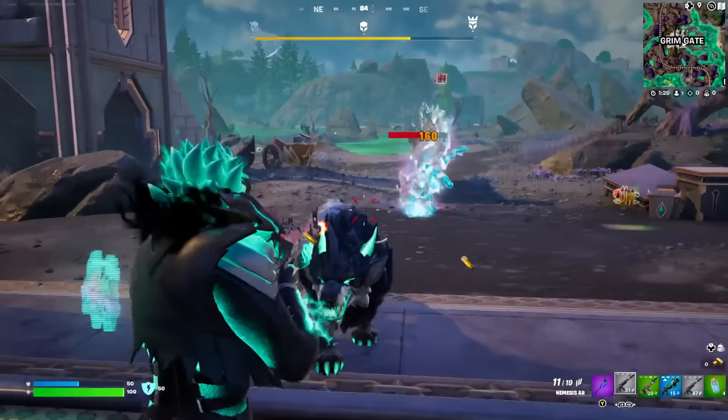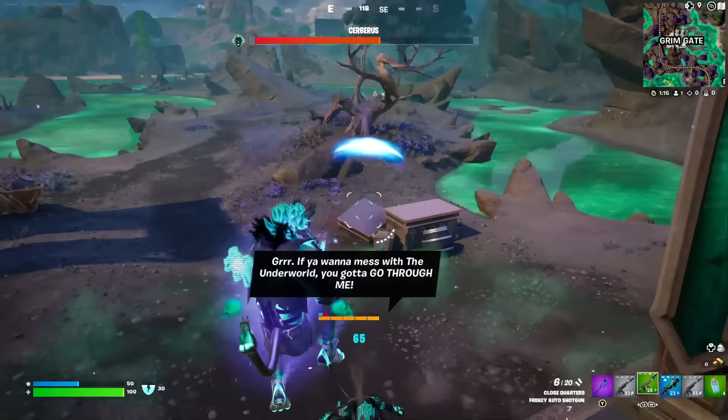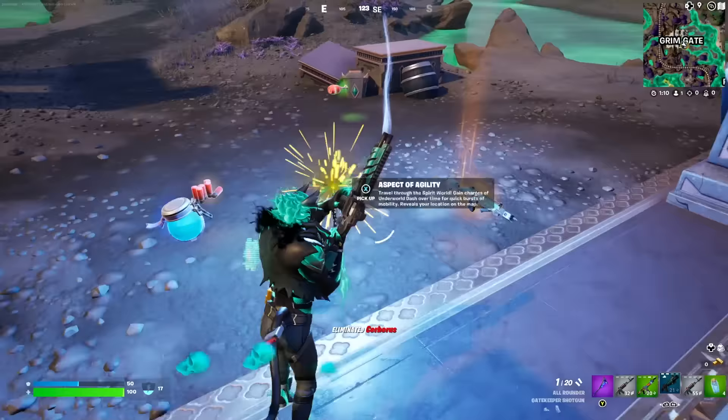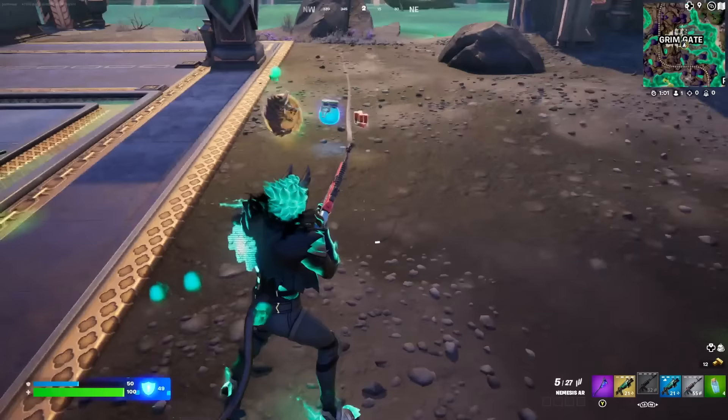He won't spawn straight away — he'll first spawn his wolves. You've got to complete two waves of the wolves; they're very easy. They've got a long spawn animation so it gives you a lot of time to shoot them and they probably won't even hit you. As long as you've picked up one AR you should be good to go. You can take them out easily even with just a common AR like I'm doing here. Cerberus spawns in the centre and you take him out really easily by aiming for his head on his spawn animation.